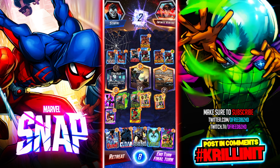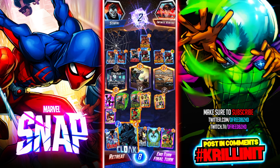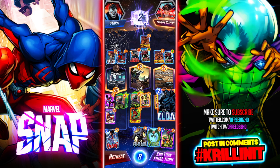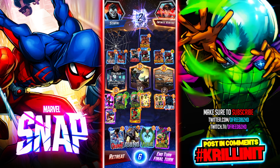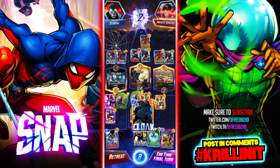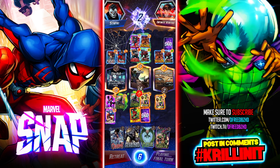If I had played Spider-Woman now that would be different — I don't think I have a way to win the center. I'm already at minus two and Lizard's gonna go down again. He's won this game — I can't do anything. I've got all this energy and I can't do anything with it. If I had another big card to play, like a Chavez, I'd be okay here but I just don't. Typhoid Mary — that's cute. I didn't have anything unfortunately.